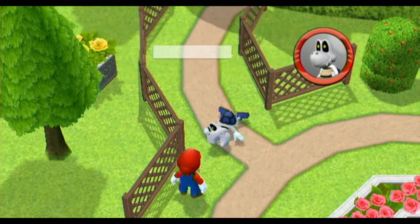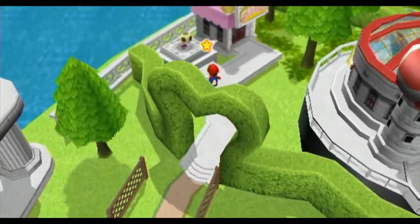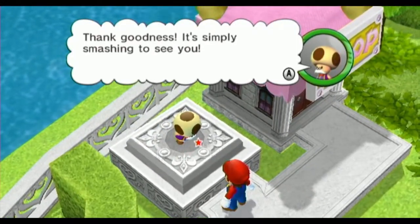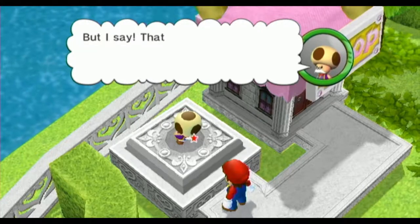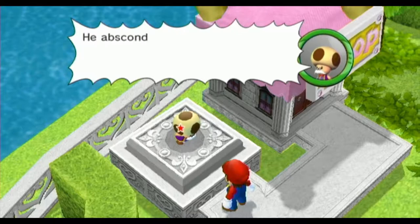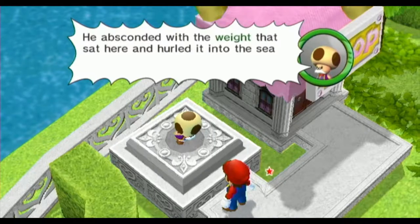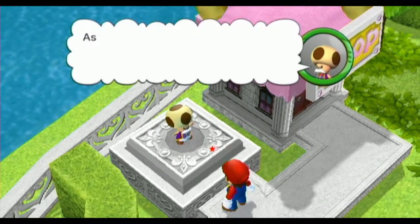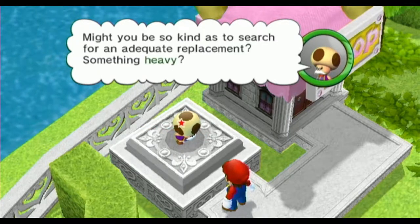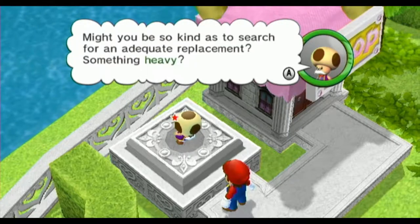Defeat stinks! And he poofs away in a fart. Toadsworth, thank goodness, it's simply smashing to see you. But I say that rogue Bowser Jr. has scuttled the drainage switch. He absconded with the weight that sat here and hurled it into the sea. What a cheat! As you can see, the switch is now in the upright position and the fountain is flooded.